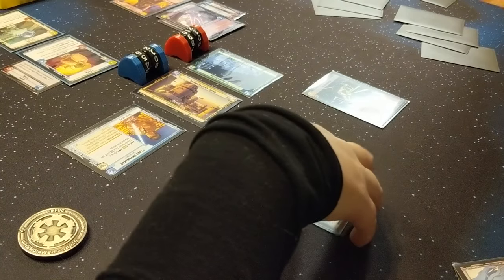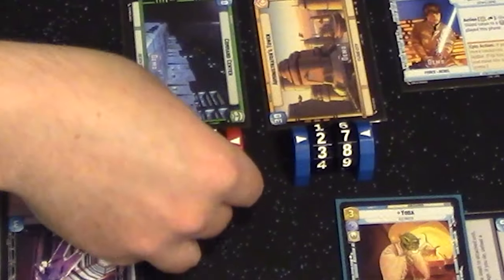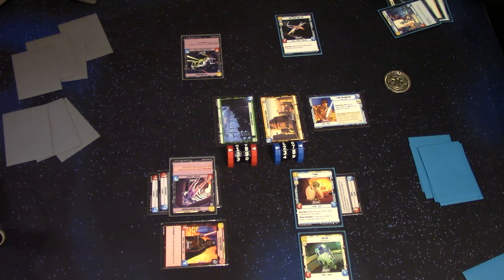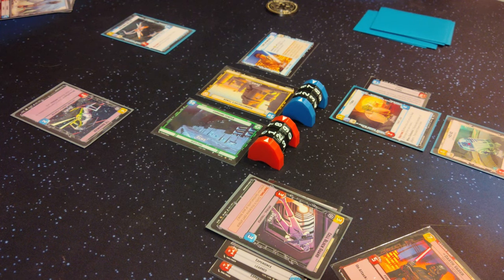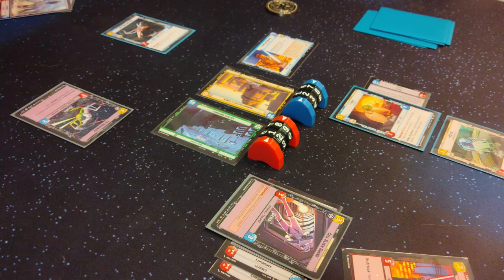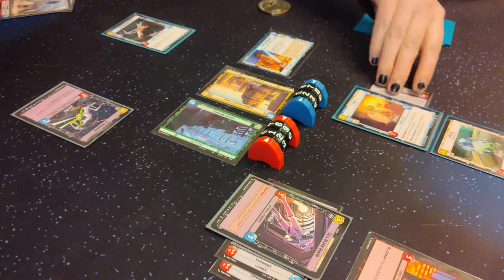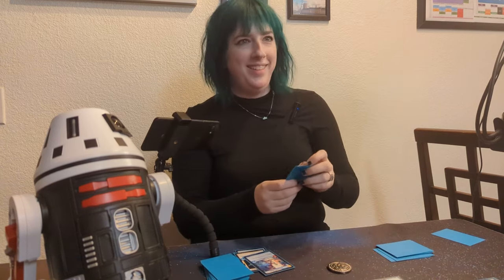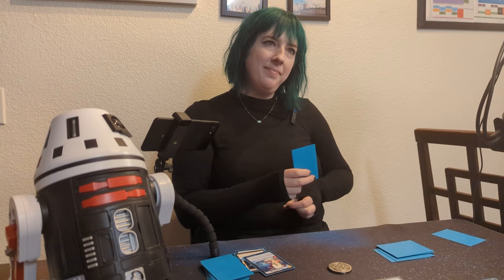I'll shoot the base for two and then restore one. I'm at 18 to 27 — this is rapidly getting away from me. Vader is going to attack your base. On attack he deals two damage to a unit first. So I'll throw two damage at Yoda to get rid of his shield and then five damage to your base. I was kind of dumb — I should have used the TIE Advanced to give Vader those experience tokens.